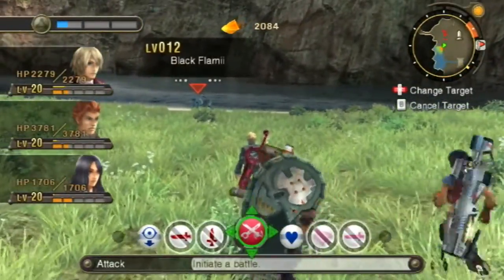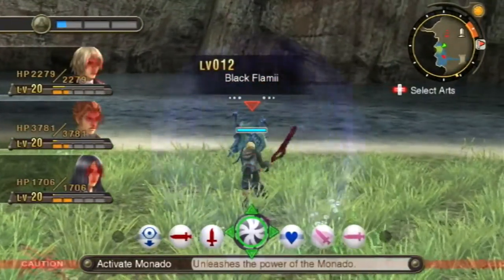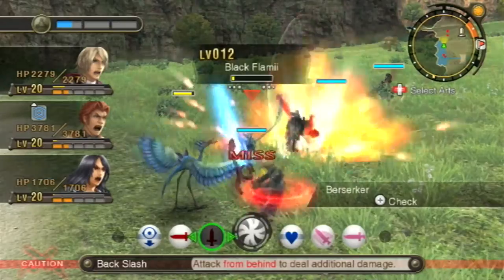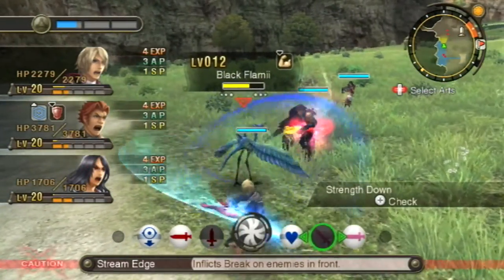Now what is down here? All right, there are some Flammy, we can take on some of these — we have not seen them before anyway. Black Flammy, not too difficult, now level 12. Yes, it is the last one.